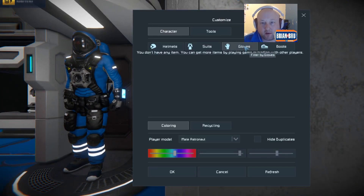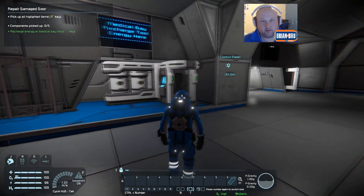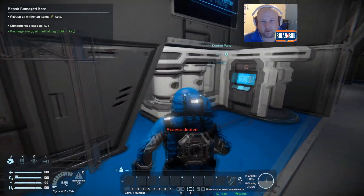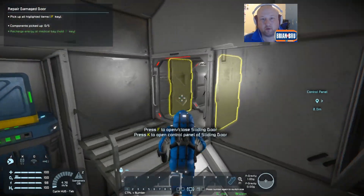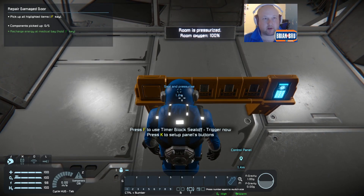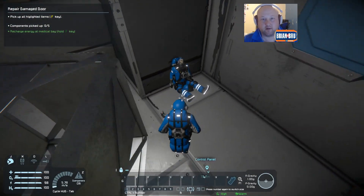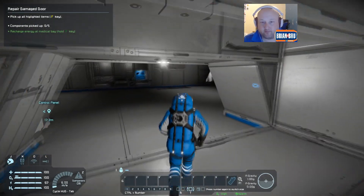Okay, fell off. Highlighted items, F key. Was that the soldier? Oh, there's one over there.